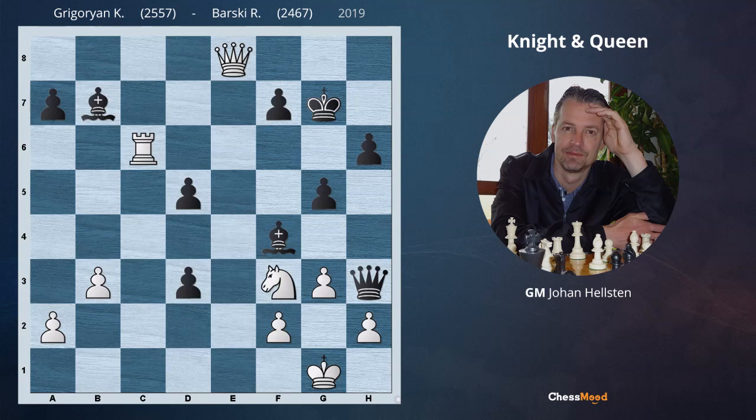Here we are playing with the white pieces. As you can see, this is a rather chaotic position. In fact, both sides are playing for an attack and there are several hanging pieces on the board. We should also not forget the advanced passed pawn on d3. Please pause your video and try to come up with a powerful attacking idea for white. Try to find white's strongest move at this moment.